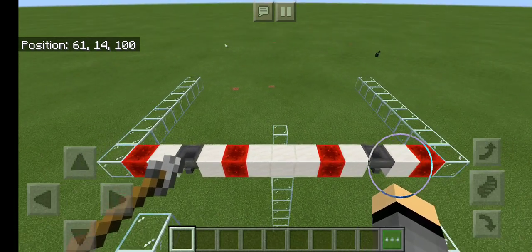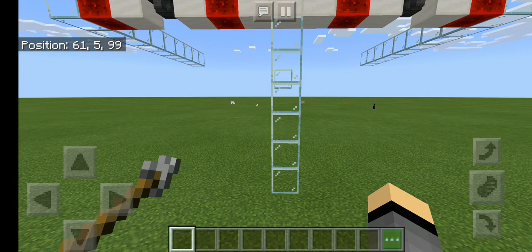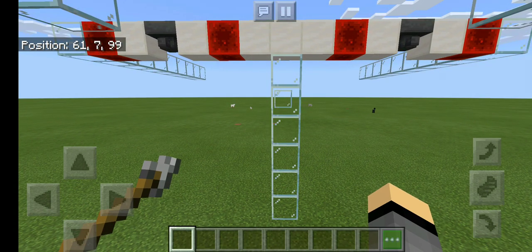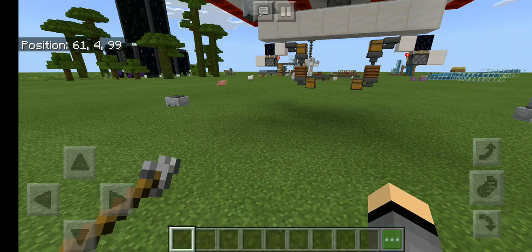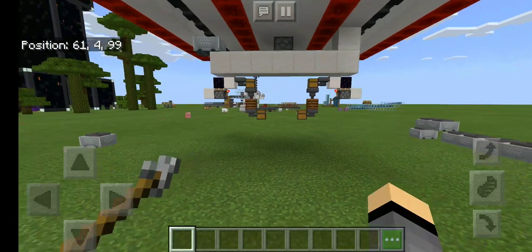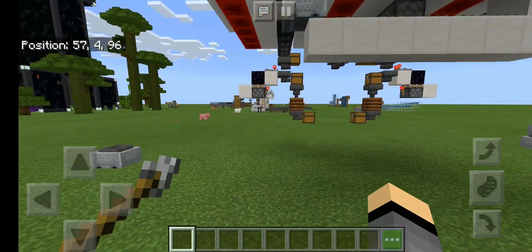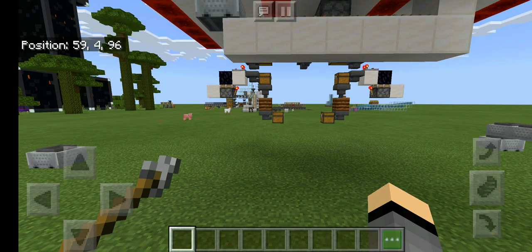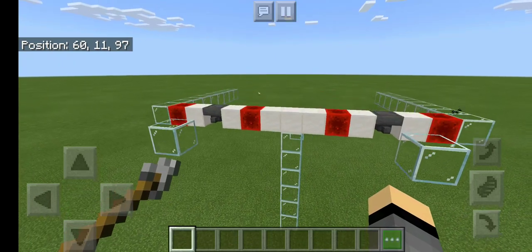I've got it all laid out here. We are six blocks off the ground, though you don't have to build it off the ground — you can dig it into the ground. It's only because the seed sorters that turn into bone meal take a bit of room going downwards. Those are Rogue Fox's design; the item sorter part is — I just added a composter on there to turn the seeds into bone meal, because who needs seeds?